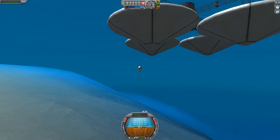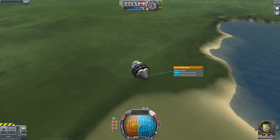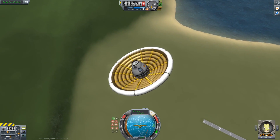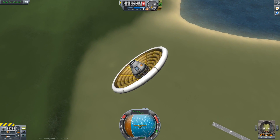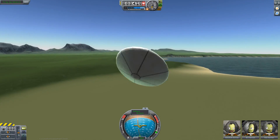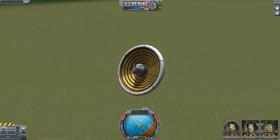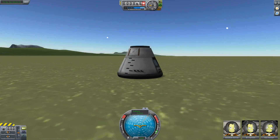So what else can we use this heat shield for? Maybe we could use it like a parachute or a replacement for a parachute - but yeah, that does not slow us down in any significant way. Let's see what that impact does for us. Oh well, the crew survived, so that's nice.